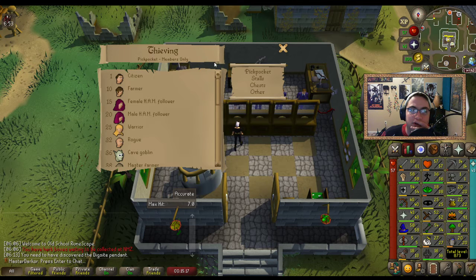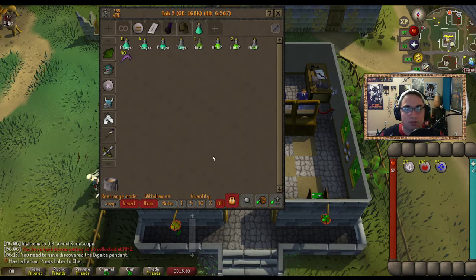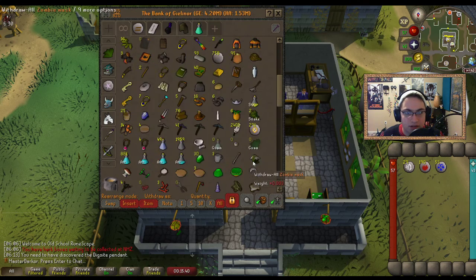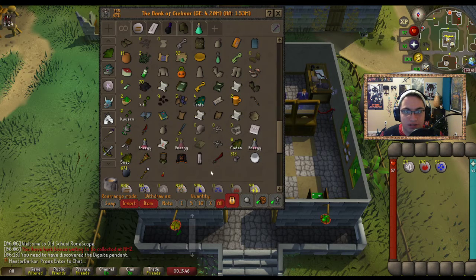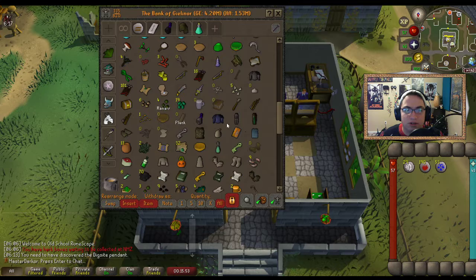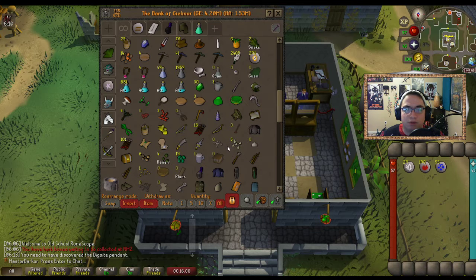I can go thieve the warriors — the barbarians, if I recall — or it might be the female warriors in Varrock. I need to spend some time actually organizing my inventory; my god, it's awful. We'll use one ultra compost before we plant ranar — another reason I want to rush Fossil Island if we can.